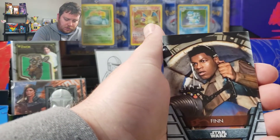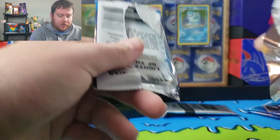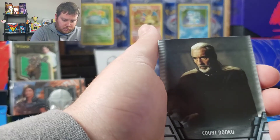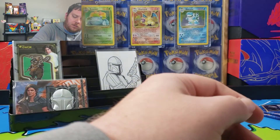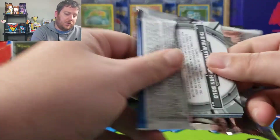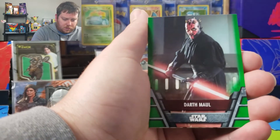Poe, Obi-Wan, Finn, Darth Maul, General Hux. If you guys didn't know, General Hux is one of the twin brothers from Harry Potter. Hopefully the minds aren't blown on that one. Count Dooku — ooh, a foil Ahsoka! That's cool. And this is the Clone Wars — before Disney took over — Ahsoka. Because when they took over, her outfit changed. I think the series did it before — when you watch it, you'll see that she changes.